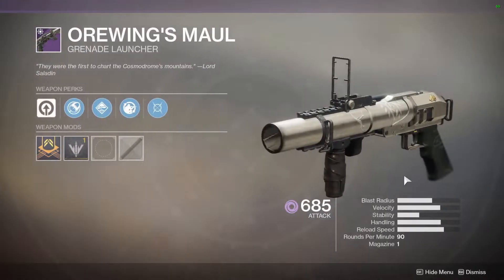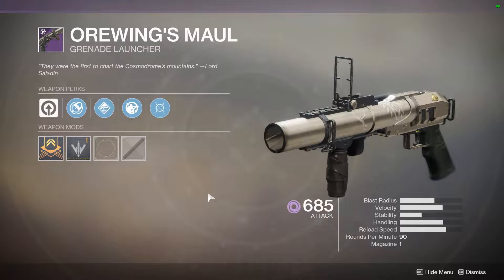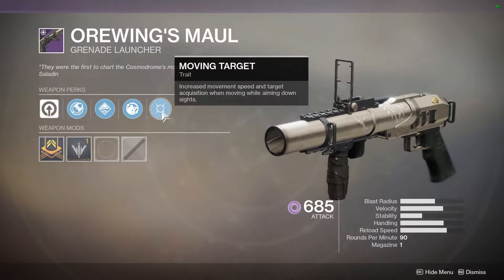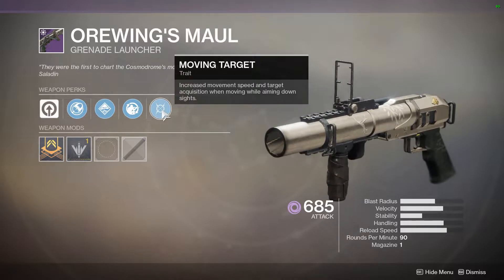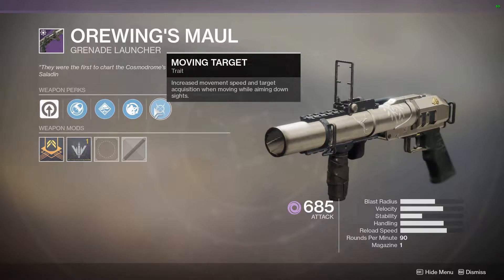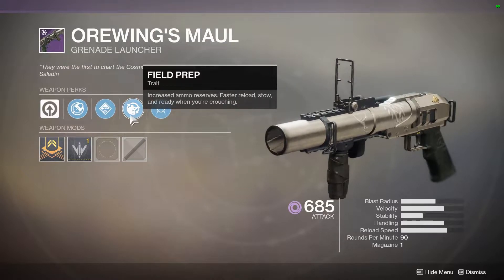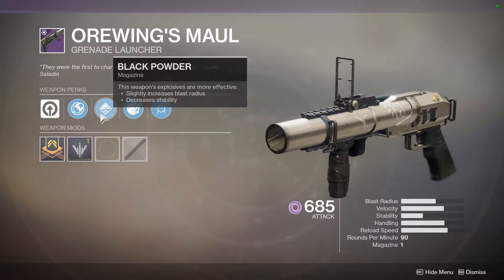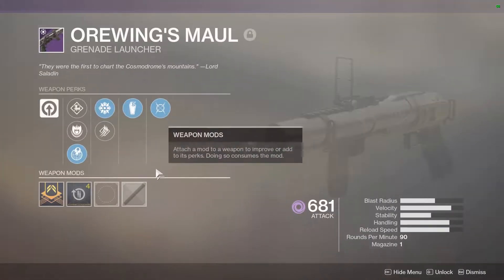And then we have the Ore Wings Maul, which was a Destiny 2 Year 1 Iron Banner weapon. It is a single-shot grenade launcher, so it goes in the Energy slot. It is Void. The vendor roll has Blast Radius and Moving Target, which isn't great on grenade launchers — you shouldn't really be aiming down sights with a grenade launcher; learn to hip-fire them. But we do have Field Prep, which gives you increased ammo reserves. I had some tokens sitting around and turned them in and actually got an Ore Wings Maul.